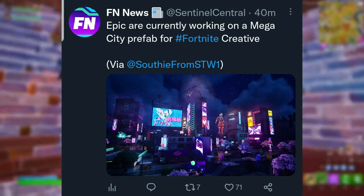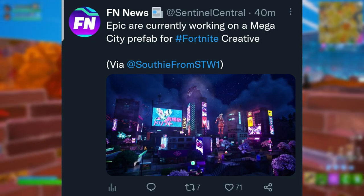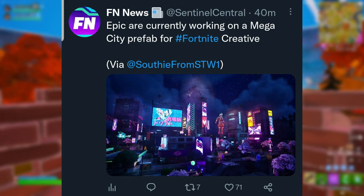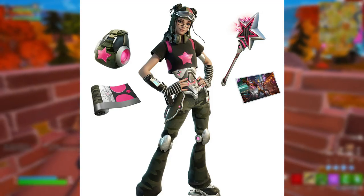For those interested in Creative, Epic is working on a Mega City prefab — essentially a new island based on Mega City that you can build on in Creative mode. Once it releases, players will be able to explore and build there, which is pretty cool.